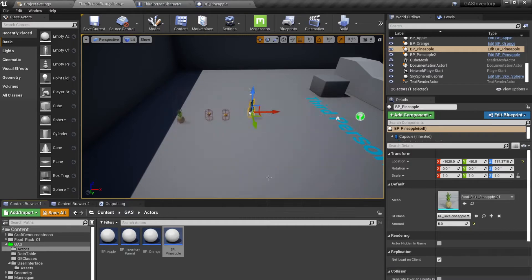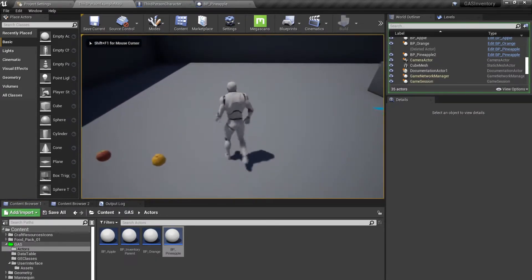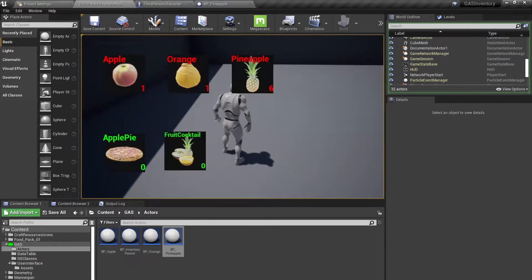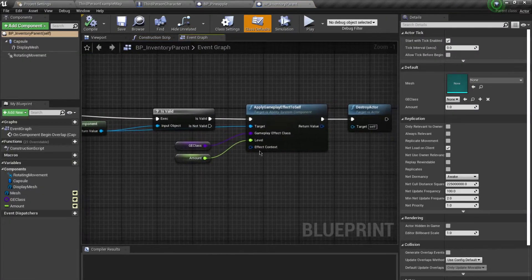Let's test this out. If I overlap them, I should have six pineapples, one orange, and one apple. Basically, this is how you use your gameplay effect level to modify the amount given to the character for items in the inventory.